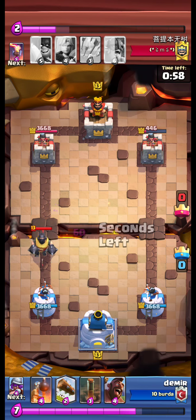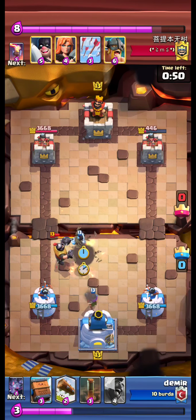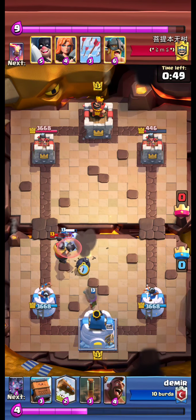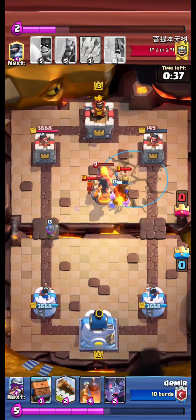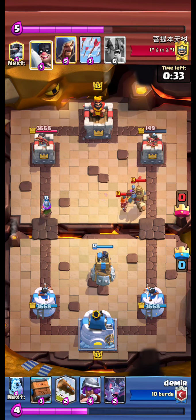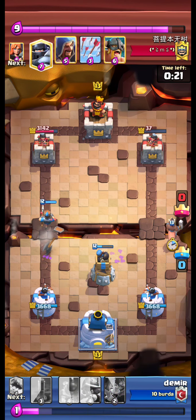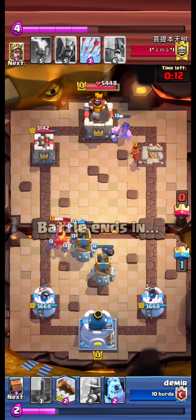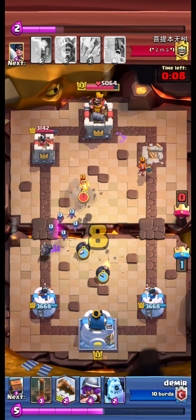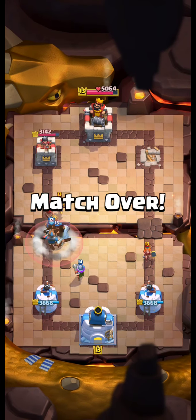Opponent Mega Knight lands on top of our Muskie. We use Bomb Tower and Muskie there. We send our Hog, but this time it's pulled by the Inferno Tower. A Prince and Volker coming down the right side. We lock and try to protect our Bomb Tower with Ice Golem. We kill the Executioner with our Royal Delivery. We bomb tower to pull the Mega Knight, and that's just killed.